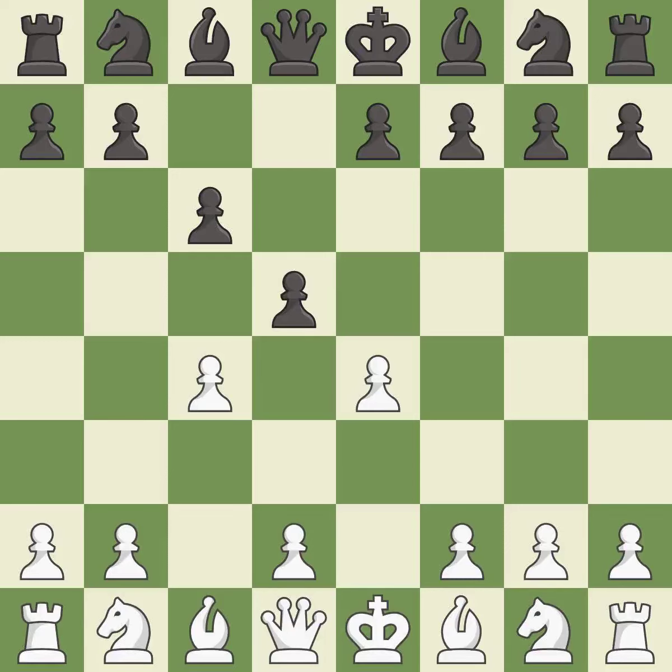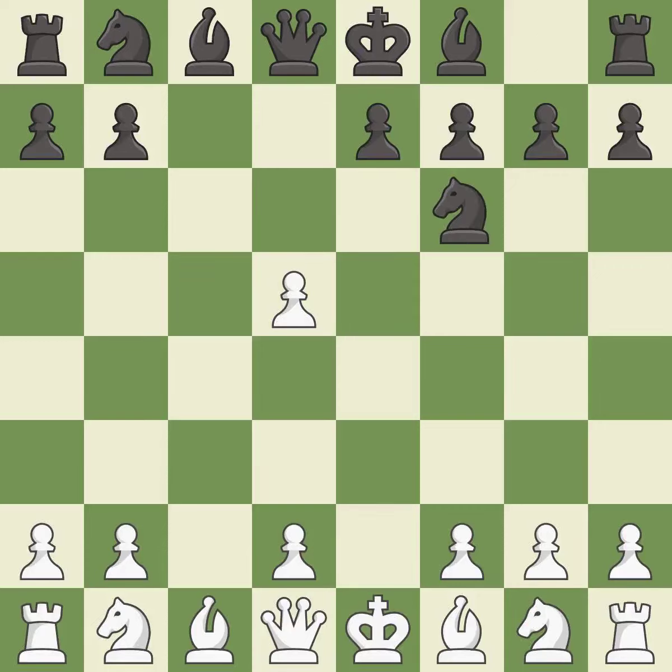D5 takes space in the center and attacks the E4 and C4 pawns. CxD5 captures the pawn on D5 and attacks the C6 pawn. The recapture CxD5 captures the D5 pawn and controls the important E6 and C6 squares — it is best. NF6 develops the knight toward the center, attacks the D5 pawn, and controls the E4 square. It is best.